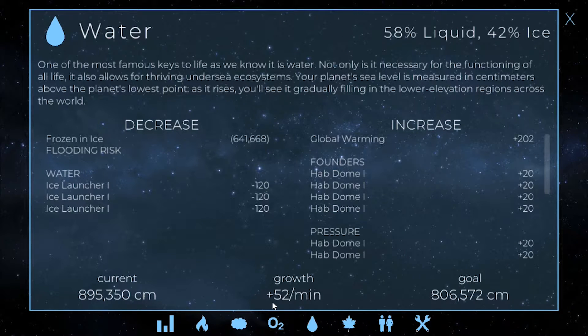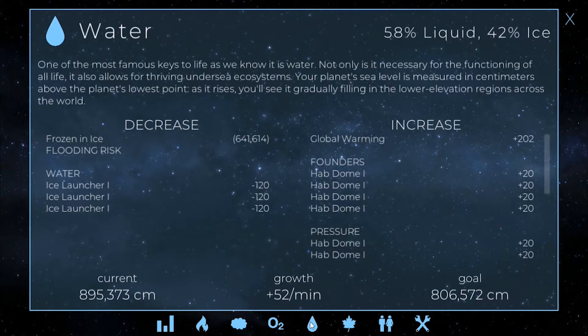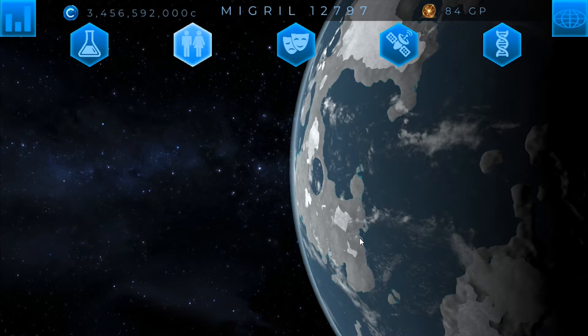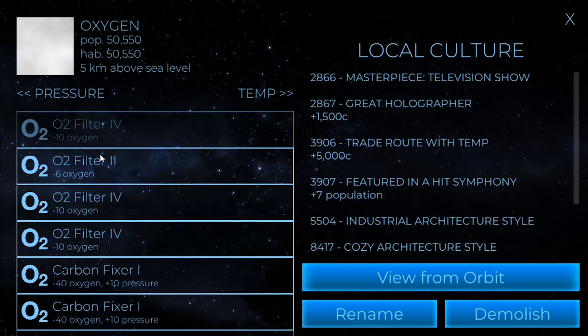That puts me down to plus 52. Pressure is at minus 18. Oh wait, it's going to be minus 20 — I need it to be plus 20. I gotta go back and change that. I messed that up, but it's plus 52 now which is a lot better. We still need to slow it down some. Yeah, I was wrong about the pressure.